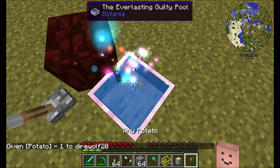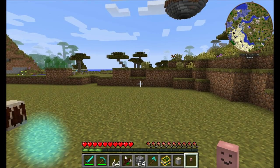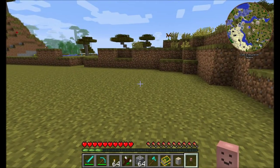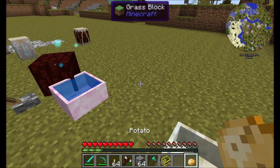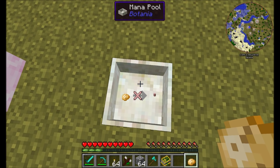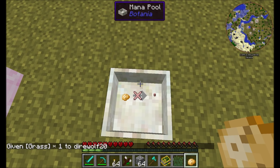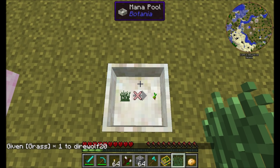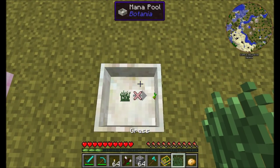Another fun little device is the Tiny Potato — just a friendly little potato. You can right-click on it and it'll do some fun little things. It might even talk to you every now and then. Also, when you mouse over a mana pool, you can now see what item you get from dropping an item into it. You'll also get a red X if there's not enough mana, and a green checkmark if there is.